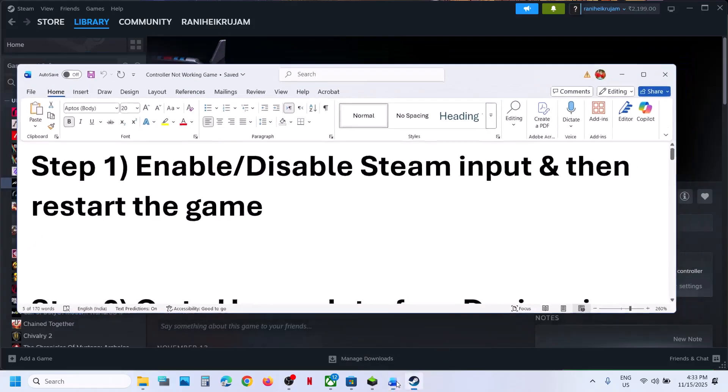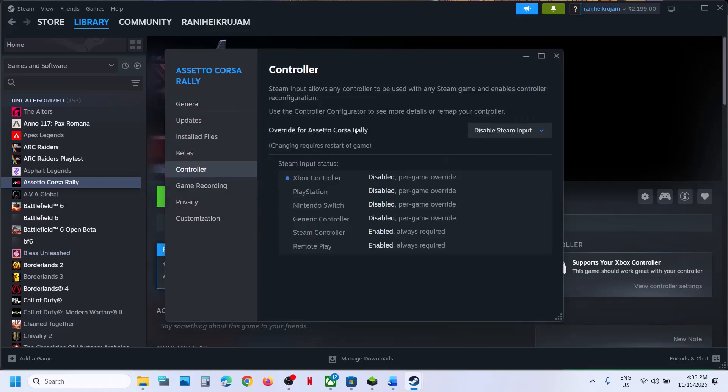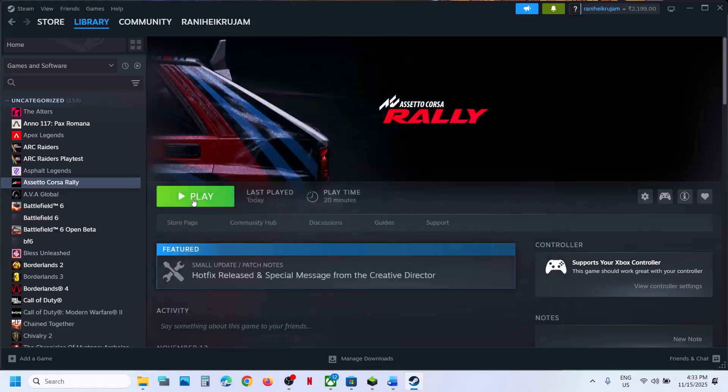The first step is to enable or disable the Steam input. For this, make a right click on the game, select Properties, go to the Controller tab, and then select Disable Steam Input and then relaunch the game and check.